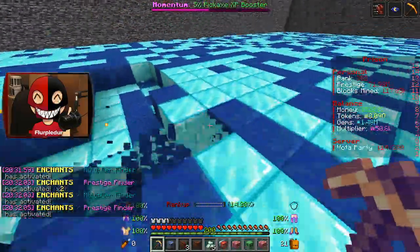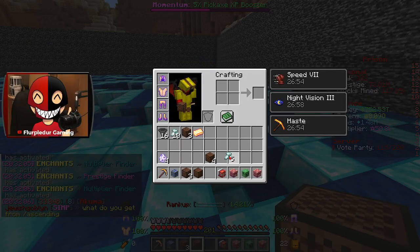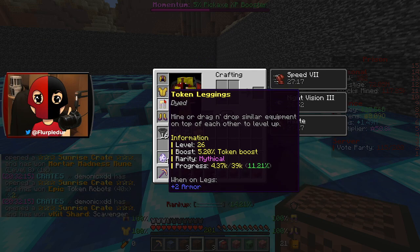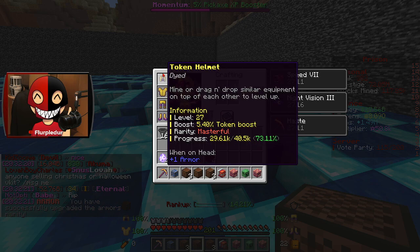I have six, eight Q now — that was insane, I was not prepared for that. We also got an armor fragment, so we can upgrade a piece of our gear to a much higher tier. Let's go ahead and do that. Masterful — beautiful. Oh, my booster expired. I probably should have been mining. I completely forgot about that.